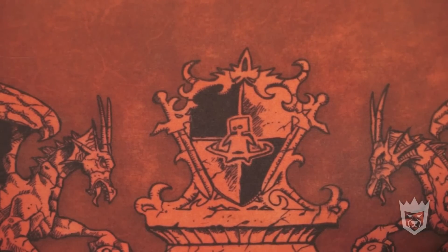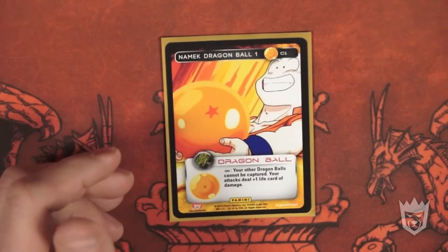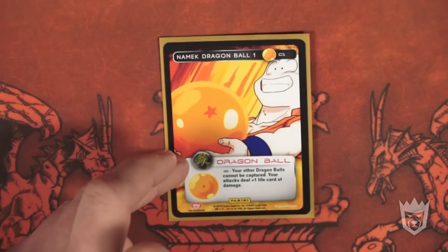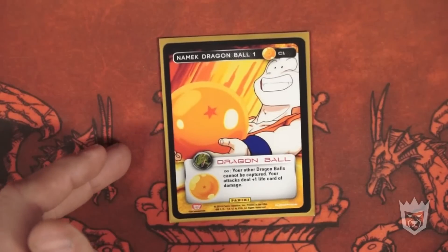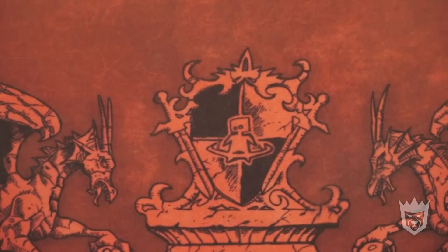I'll go ahead and start with the Dragon Balls I play. I play the entire set, starting with Dragon Ball one. Your other Dragon Balls cannot be captured. Your attacks steal plus one life card. Just comboing off at level three — this makes sure your opponent wants to stop every single attack you do. This deck was built around facing off against Ginyu, but it does so good against so many different matchups. Your opponent wants to capture your five, three, or two. They have to take your one first, so utilize Piccolo level three's power if possible with Dragon Ball one out.